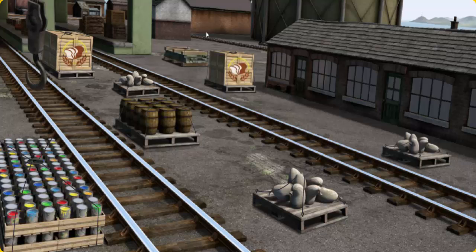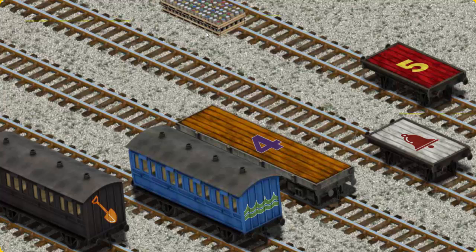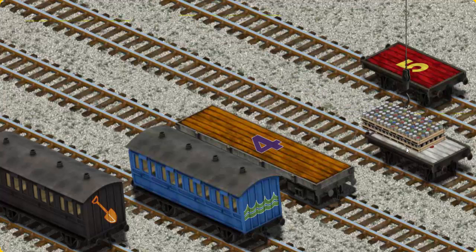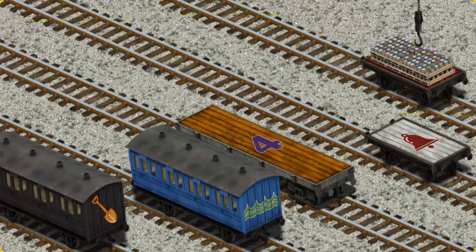There you go. Let's lift and load. Now the cargo must be loaded. Show Cranky where the red flatbed with a yellow number five is. That's not the right one. That's it!